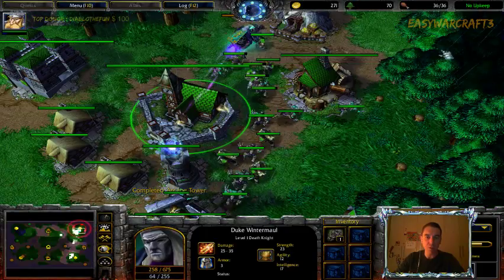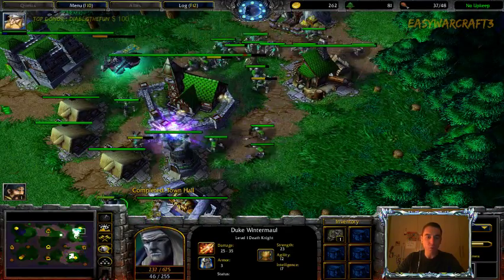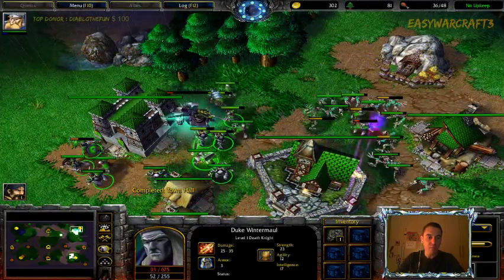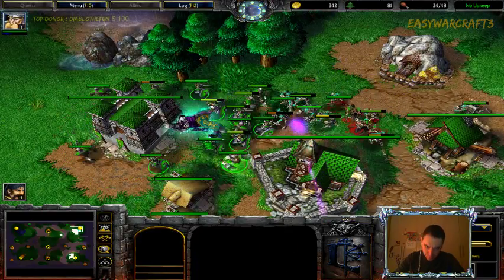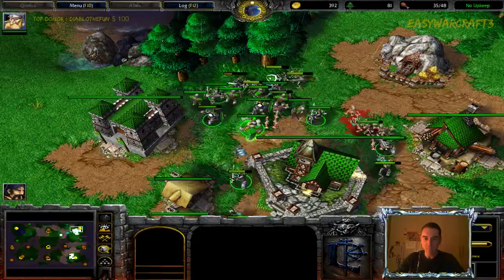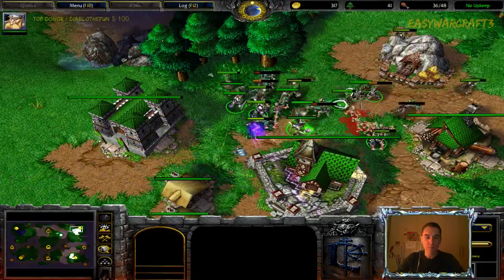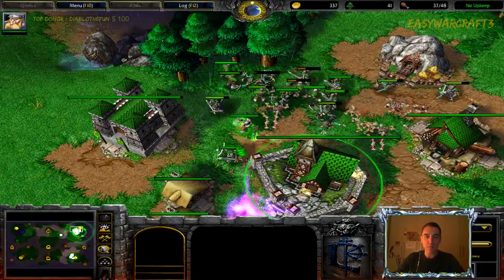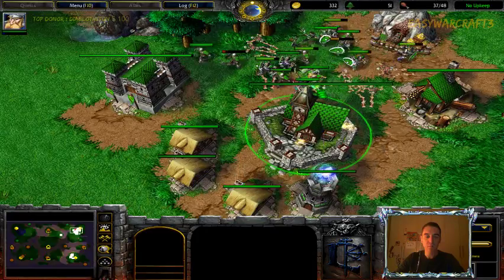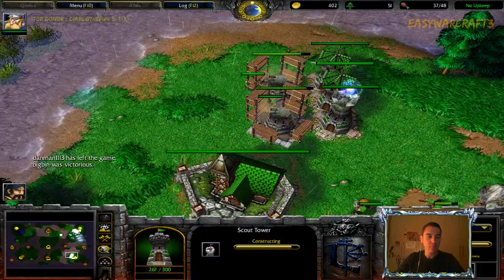He doesn't have any range units to siege those towers. Now he's even diving into my main base — I'm not sure what he's doing, it looks like he's walking into a surround. And he does — I'm going to trap him inside and get the easy kill. The militia keep slaughtering more and more ghouls, and he barely survives, but this game should be over.